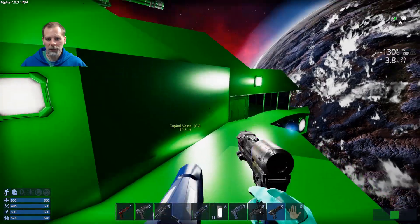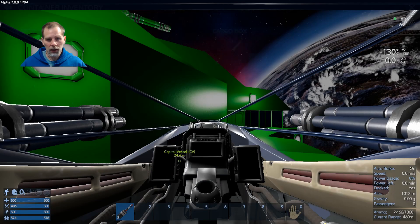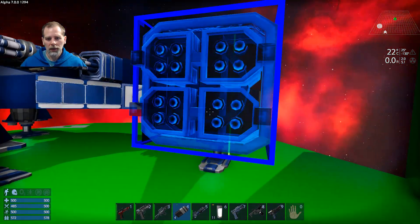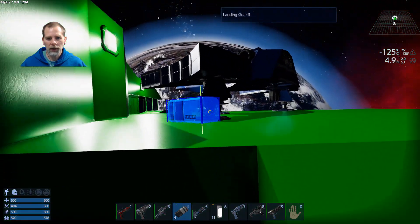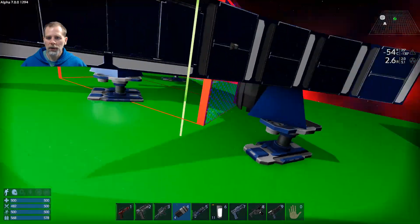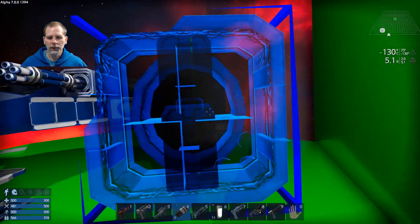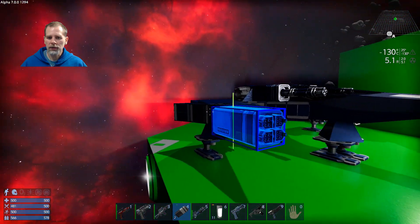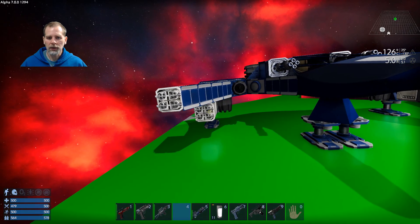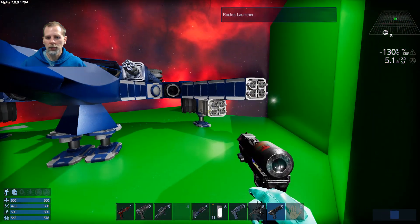I'm going to put the rockets back on here too. We'll get our rocket launchers and put them down here in front of the thruster. I think that looks okay. Let's do blue small for the paint just so they match. There we go.